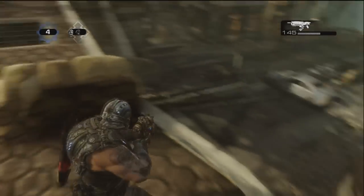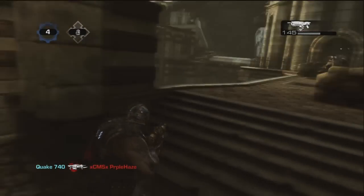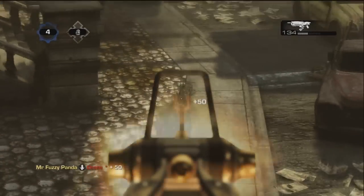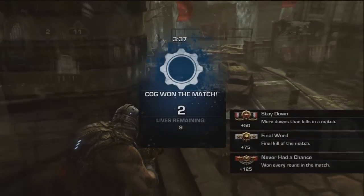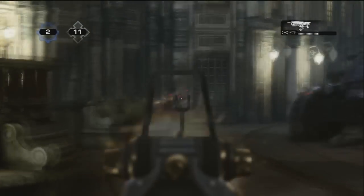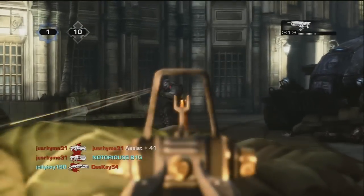The one trait that the Hammer Burst has that no other weapon does is usable iron sights. To use them, just aim down and click the right stick to enter aim-down-sights mode. Accuracy is greatly increased while aiming down sights and the Hammer Burst's range becomes amplified. However, you lose some of your peripheral vision, so make sure you are aware of your surroundings.